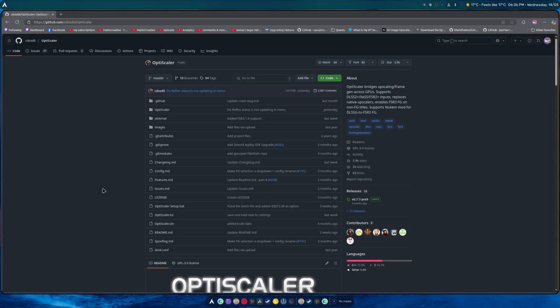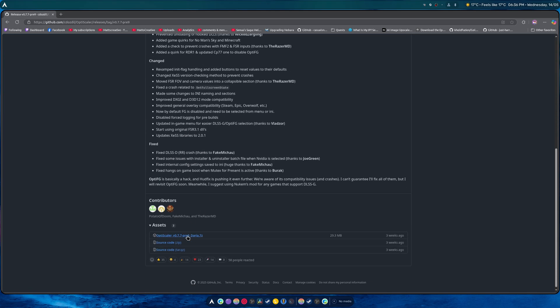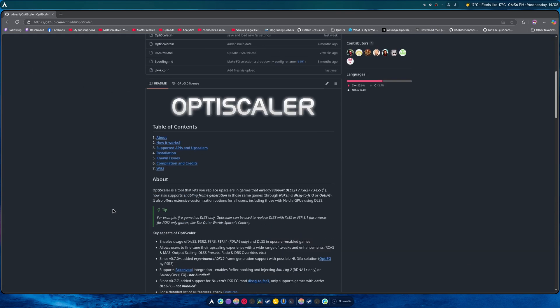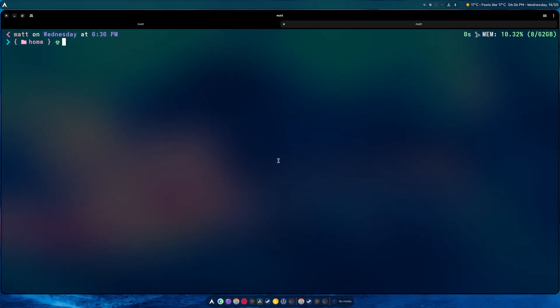Hey guys, welcome back to another video. We're going to be getting FSR4 to work on some games in Linux that do not work on all. Let's get started. First, go over to the release page and download this file. Once it's done you'll extract it in your downloads. We need to talk about what you need — mesa-git is required, you don't have a choice about that if you want to use this.